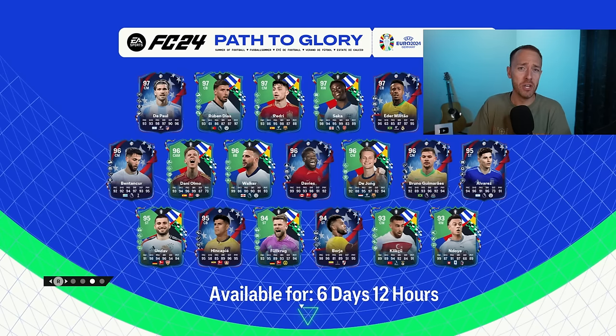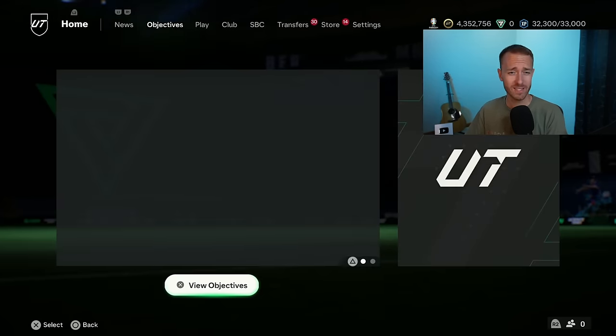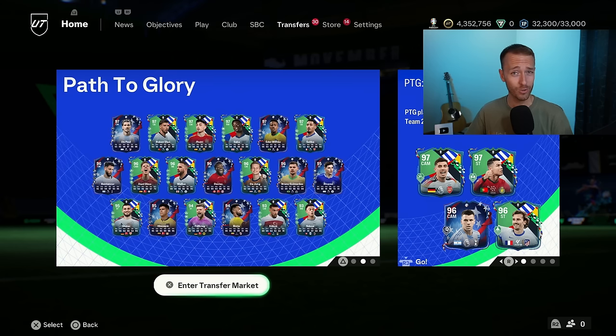Most of the time, surprises are fun and good things, right? Well, for some people yesterday in FC24, the surprise they saw when they loaded into content and saw their cards crashing millions of coins worth downward on the market because EA surprised us with re-releasing old cards back into packs probably doesn't sit too well.